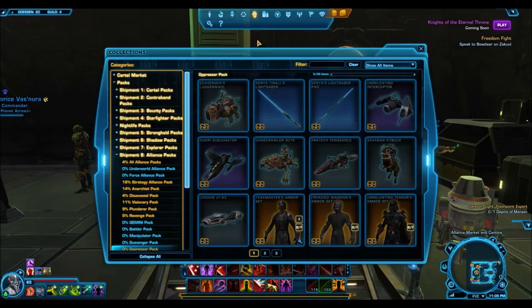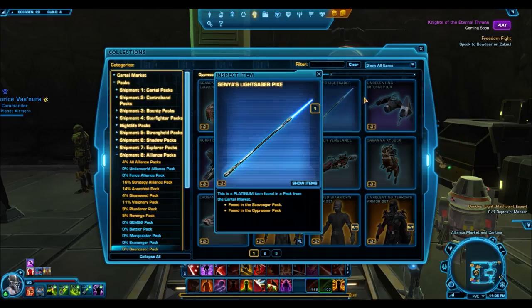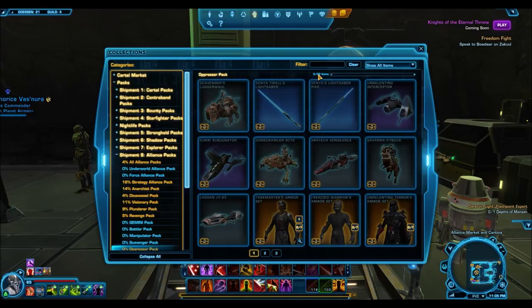The first things you'll notice are the Scavenger Lugger Wall, Senya Tirall's Lightsaber, and Senya Tirall's Lightsaber Pike. It's nice to see that those three very awesome platinum items are going to be available, so if you get really lucky you can get them.